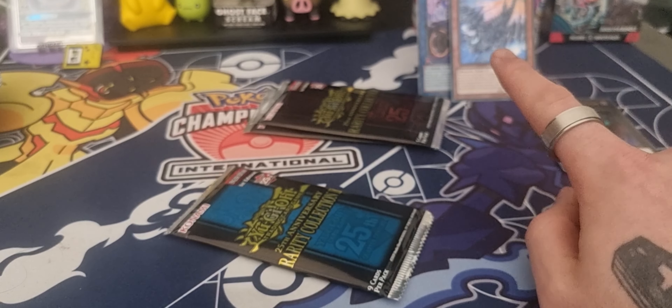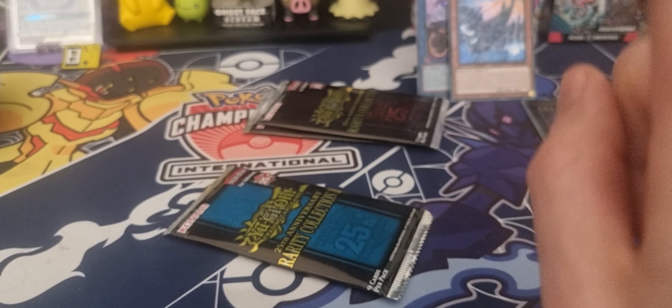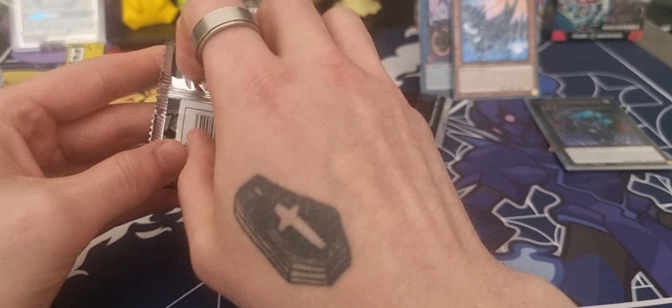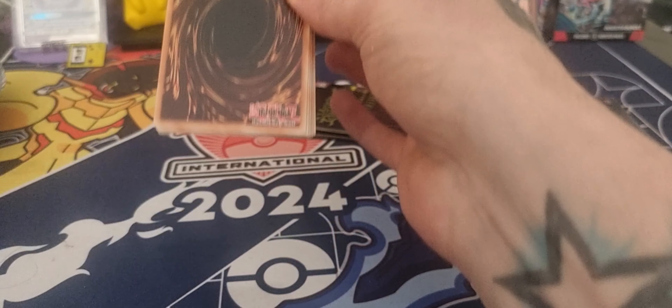Yeah, all of these cards are holo. I think that IP Masquerena might be an alternate art because I was looking at the card listing and it was on Collector. I'm not 100% sure — if it isn't, I apologize. But I love the fact I got the Blue-Eyes Jet Dragon, it looks hella sick. I'm well happy with that.